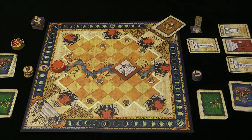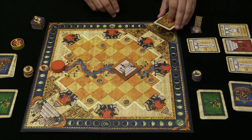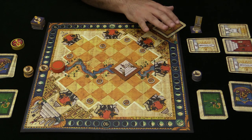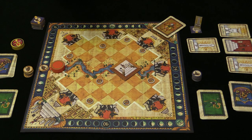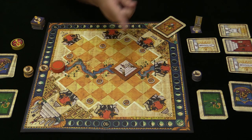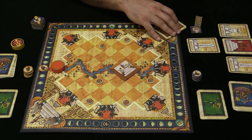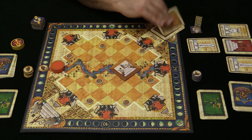I'll give you a quick overview of the flow of the game — I won't go into every rule, but once you've seen one round the others are pretty much all the same. Each round is played in two phases: the bid phase, then the resolution phase where the gods are triggered from one all the way up to seven.